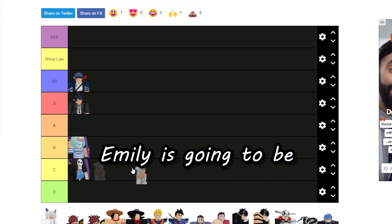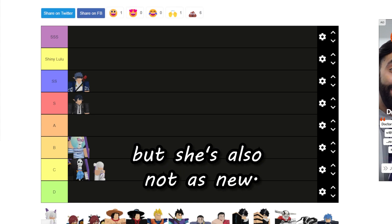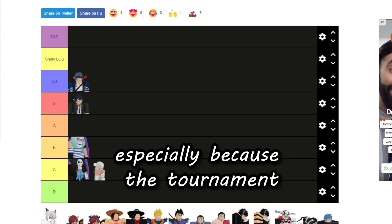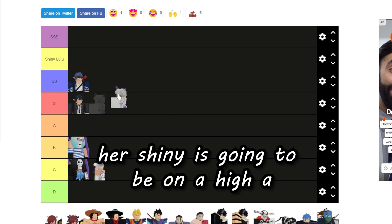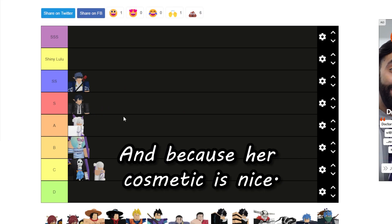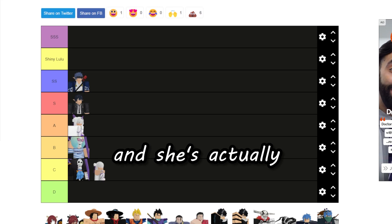Emily is going to be low C because she's a meta unit but not as new. She has a good chance to rise up in value, especially because of tournaments. Her shiny is going to be in high S — same reasoning — and because her cosmetic is nice, she's a waifu, and she's actually a pretty rare unit.